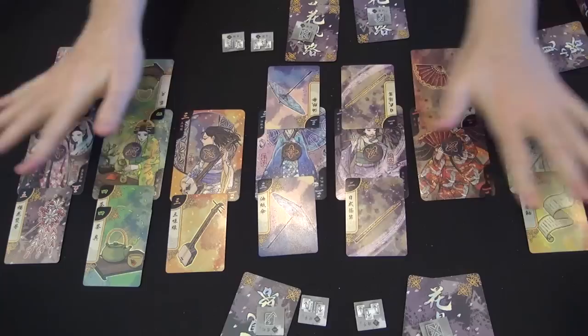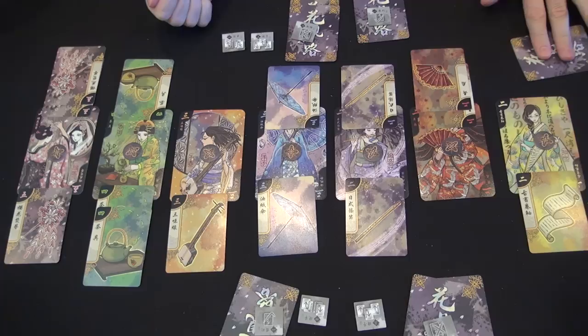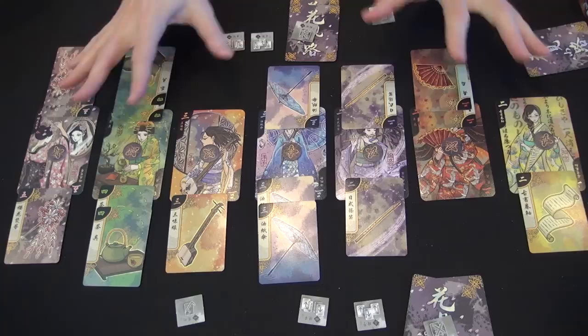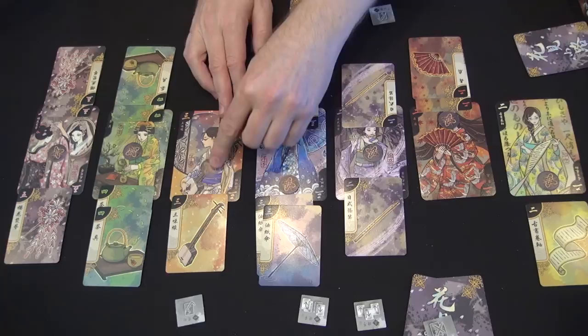The end of a round in Hanamikoji will look something like this: seven cards in front of each player, three cards put aside under the two different tiles, one card put aside not used during the round. Each player takes the single card, reveals it, and adds it to the appropriate collection. Then you see who controls which geisha — it's based purely on the number of cards you have in front of you. Has more yellow, so the opponent gets control. I get control of the red. The purple is tied. Blue goes here, orange here, green is tied, pink goes over here.